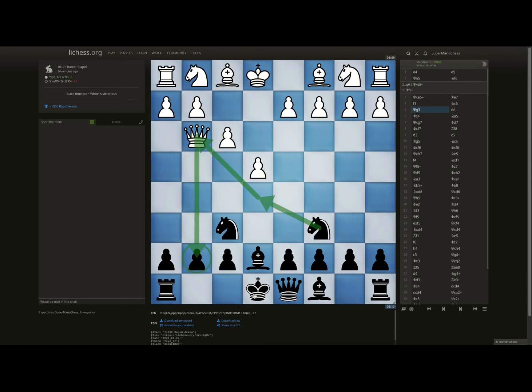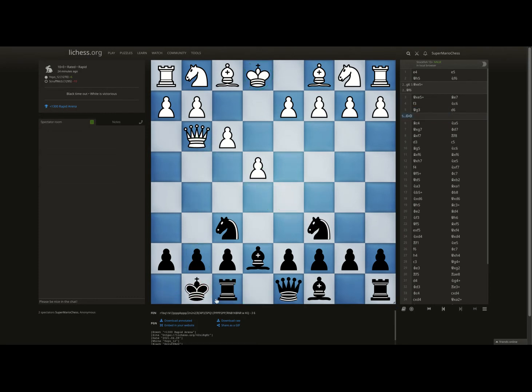It's still not too late — you could castle, or you could play a move like d5, cracking open the center. When his king is in the center, you want to open lines to his king. But my recommendation: just castle, get out of the way.